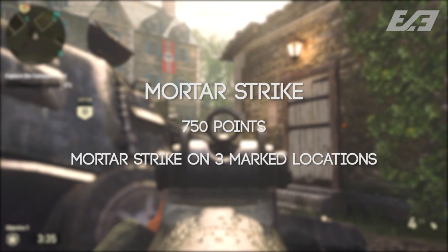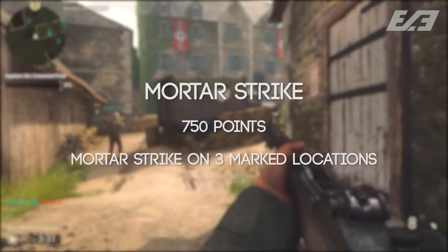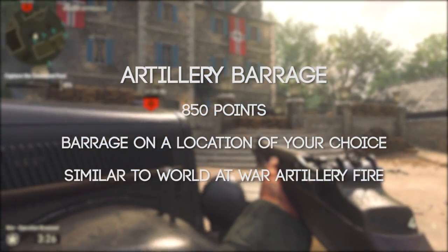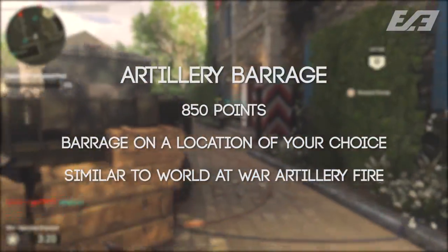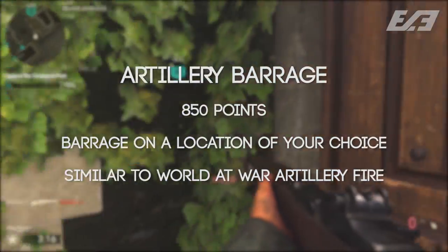The Mortar Strike is 750 points and lets you mark three locations, similar to the Lightning Strike. The Artillery Barrage at 850 points targets a location of your choice, and the best comparison is the artillery from World at War — it's constant and creates that shell shock feeling.